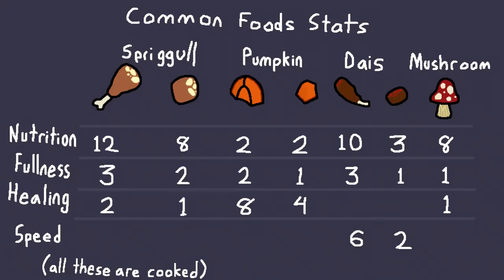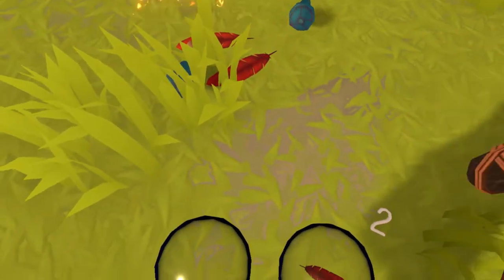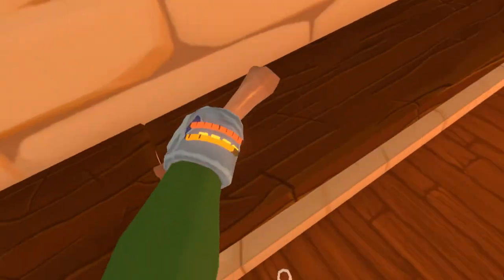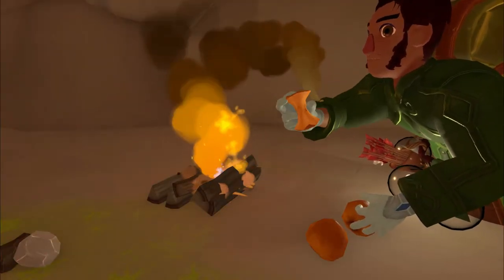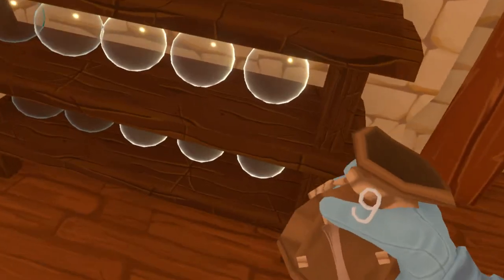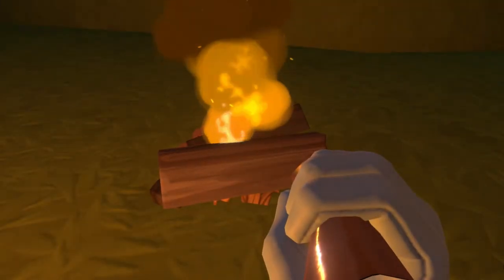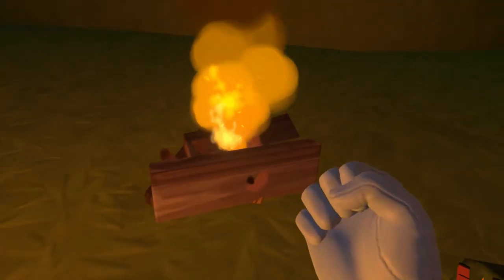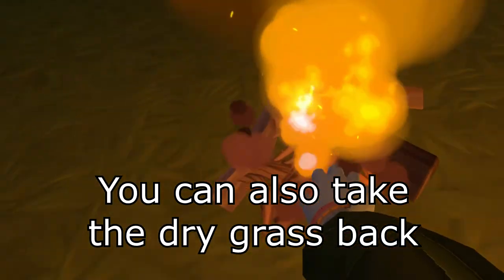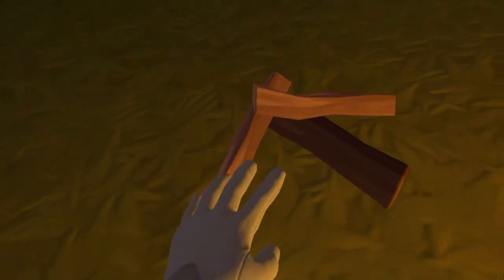For healing, according to the wiki: cooked spriggle meat chunks heal for 1, while a cooked pumpkin eighth heals 8, and a cooked pumpkin chunk heals 4. Please clean up after yourself. Killing spriggles drops feathers, eating or slicing meat drops bones, eating apples drops apple cores, and making a fire leaves ash. Leaving items on the ground will lag the server. You can drop feathers or bones in shelves around town or in chests, eat bones to delete them, burn apple cores at a campfire, and break camp ash by hitting it with a weapon. Do what you can to stop server lag.